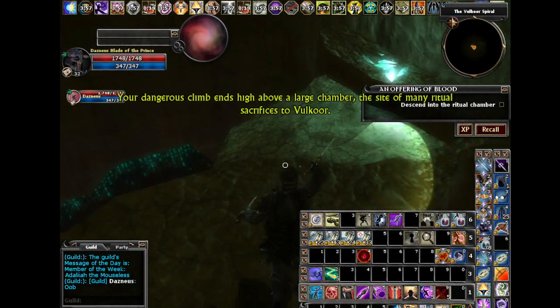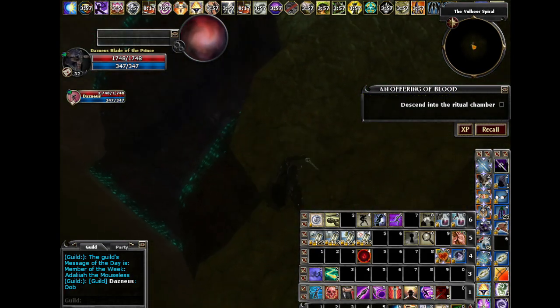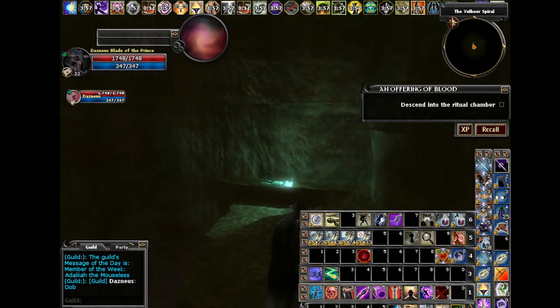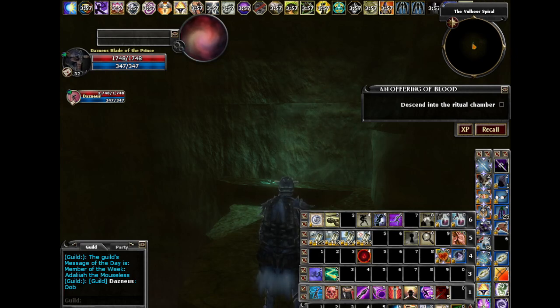The entrance to this quest is completely safe. You're on a ledge and you have to drop down to aggro anything — nothing will attack you up here. So if someone tells you they're running OOB but they're almost done, and you rush there, one of the interesting mechanics is that the mobs never stop respawning. This is the type of quest where you just have to make it from point A to point B, but there will always be mobs behind you. If you drop down at a point where you're never going to catch up to your party anyway, all you're doing is creating unnecessary problems for yourself.